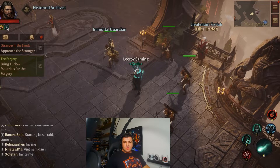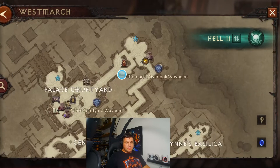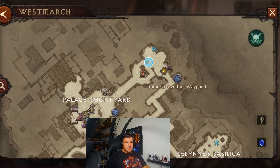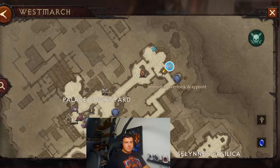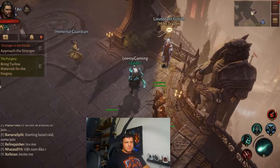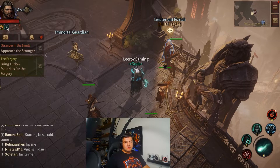To get to the Hilt Vendor, it's very straightforward. The Hilt Vendor is in the northeast corner of Westmarch, up here. You can take the Immortal Overlook waypoint to get there — it's this little vendor here, Lieutenant Vizria, and it looks just like this.